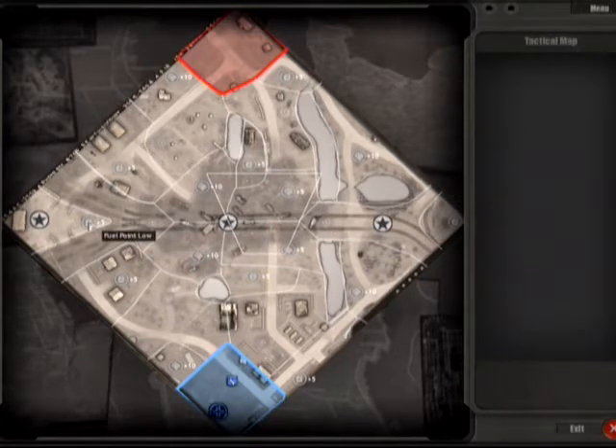The left side has a plus 5 fuel point, and the right side has a plus 10 fuel point that are completely dependent upon owning the strat points in the middle of the map, which makes it very interesting and very dynamic. We'll find out how it plays out here in just a moment.